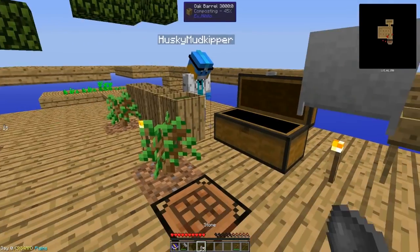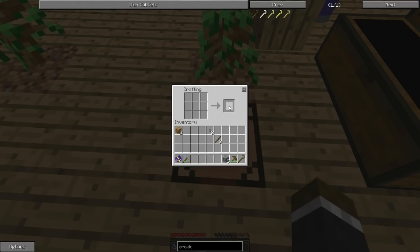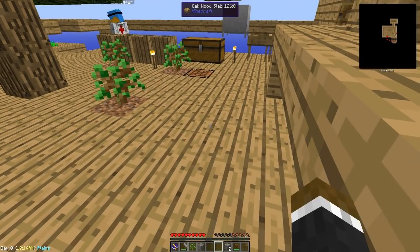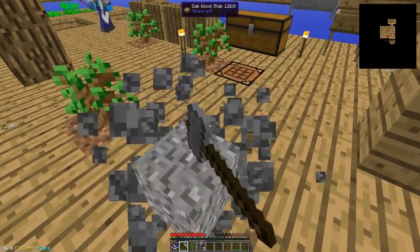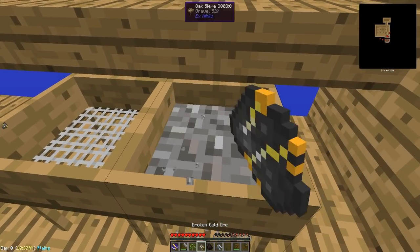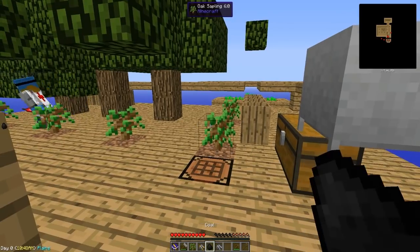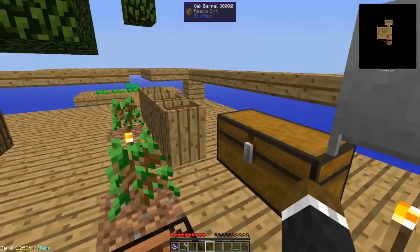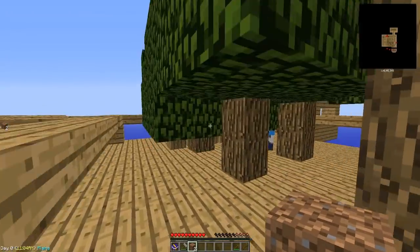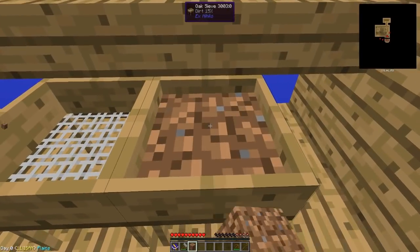They continue sifting for iron ore from gravel with no luck, getting gold ore, silver ore, and coal instead. Jerome says if the dirt doesn't turn up iron, they'll cut the camera and do it off-screen to avoid boring viewers. They sift a couple more pieces of dirt and find they've been passively collecting stone in their inventory without realizing.